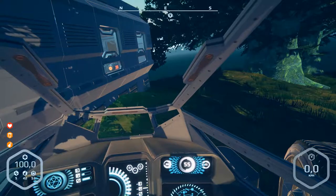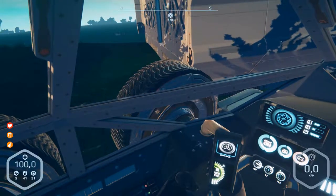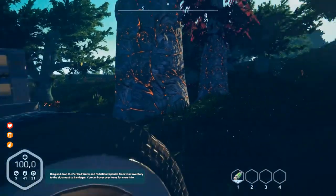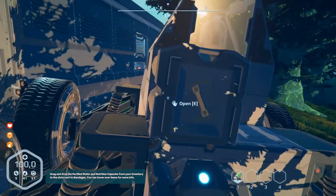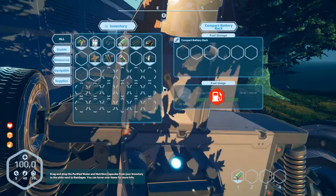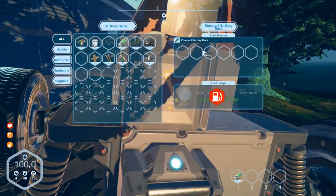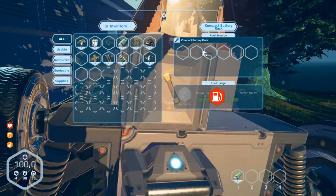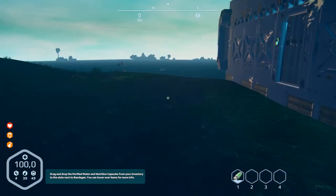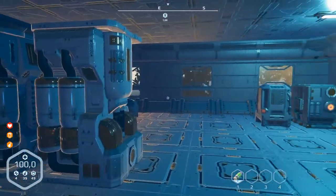Let's go to the vehicle. The problem is the energy is empty - of course, I didn't turn the car off. Open - no batteries, fuel is missing. Okay, I forgot that. So we have to produce energy cells - battery cells. Not good. Let's go in.